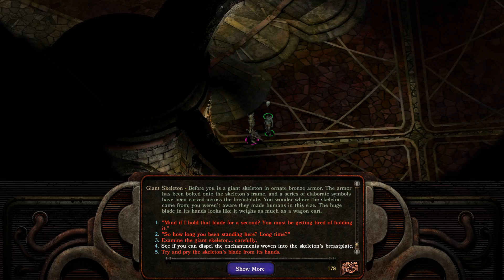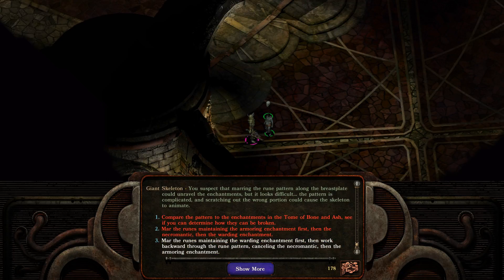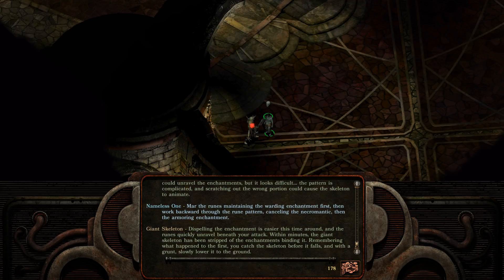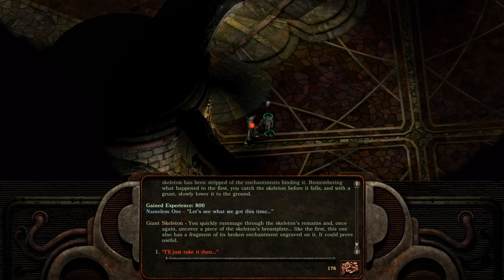There's another one. So, if we can do that for all of them and get free 800 experience — what the heck. Yeah, it just jumps right to it. See if you can dispel the enchantments woven into the skeleton's breastplate. Warding first, then work backward. Dispelling the enchantment is easier this time around and the runes quickly unravel. Within minutes, the giant skeleton has been stripped of the enchantments binding it. Another 800 experience.